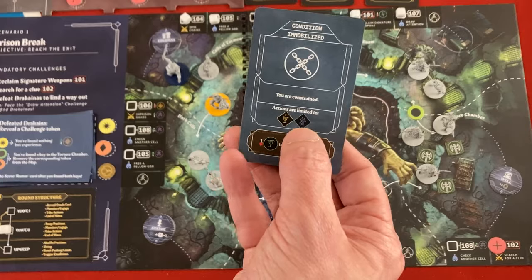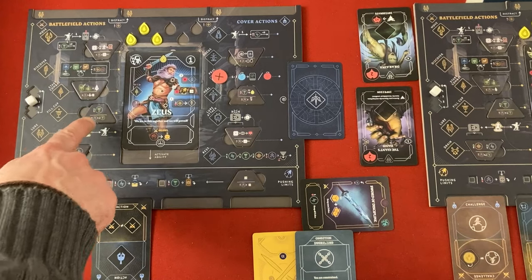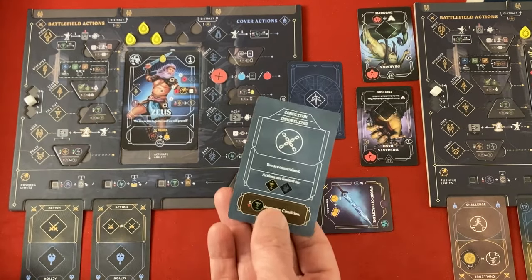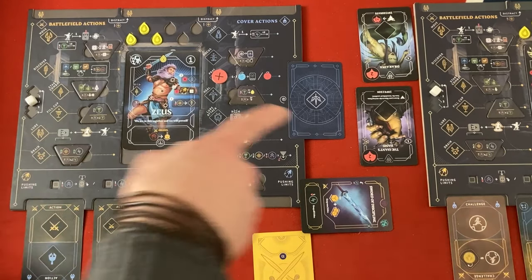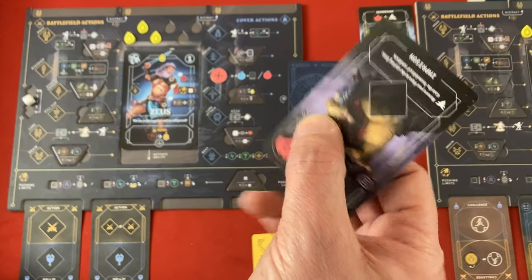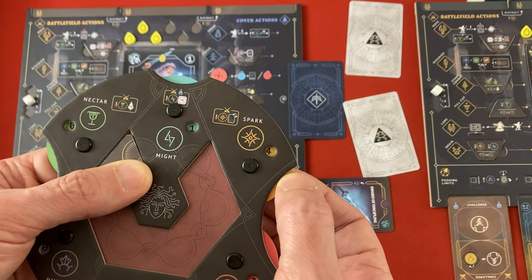Zeus is immobilized, so we'll use the gain nectar action and then get rid of it. Let's do Zeus's double action: first he'll fill cup to gain one nectar, then interrupt the double action to resolve the bonus action of getting rid of immobilized. For his other action, let's drain one of these guys. The giant's hand is drain zero - useless. He'll drain the Drachyna for two, getting it all as spark.